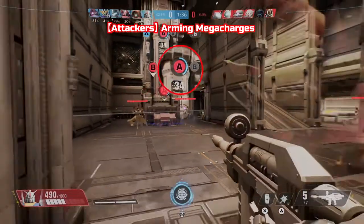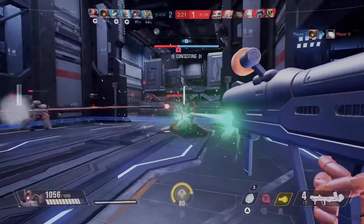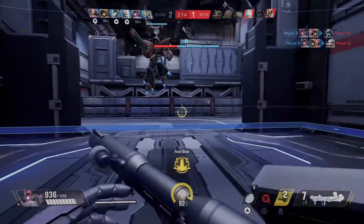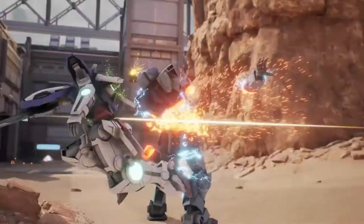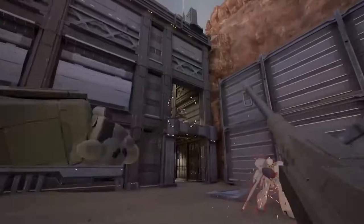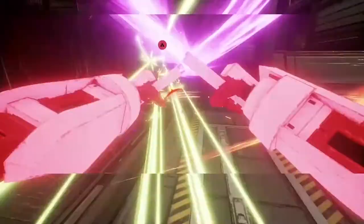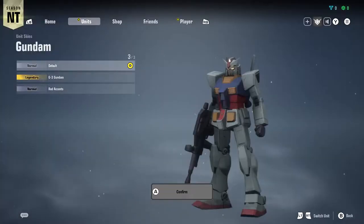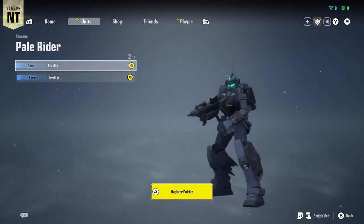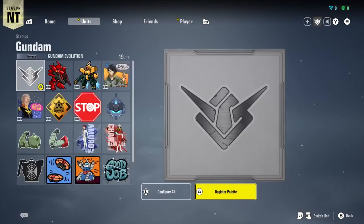Pilot your favorite mobile suits and seize victory! The console version of the Network Test will allow you to enjoy Gundam Evolution ahead of the launch, so we encourage everyone in the target regions to apply. In the Network Test, Gundam Exia and Marasai Unicorn version will be available in addition to the existing 12 mobile suits, just as in the recently held PC Network Test. In addition, you can use the Unit Customize function to customize the appearance of your units. Customize your units to your liking by using unit skins and weapon customizations obtained in-game, as well as various items such as emotes and stamps.